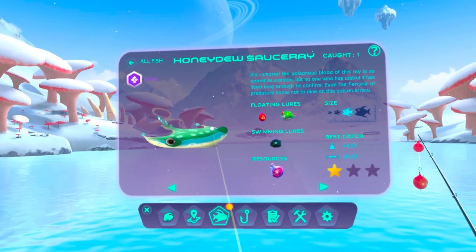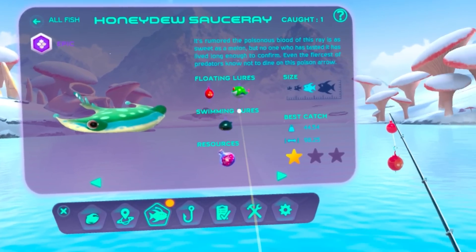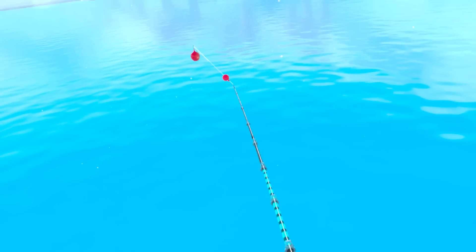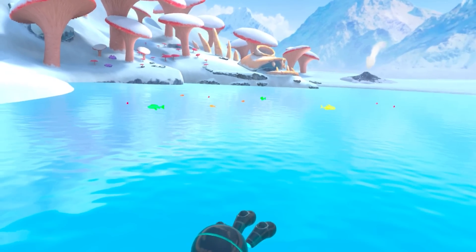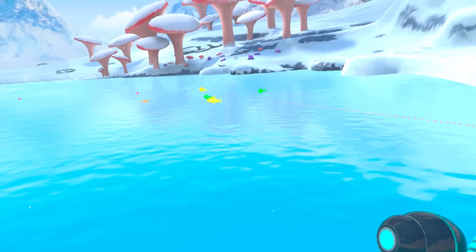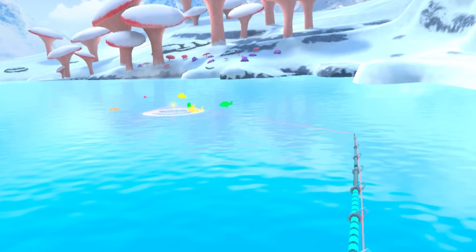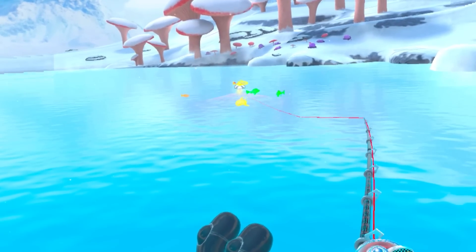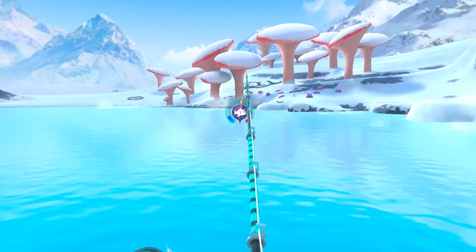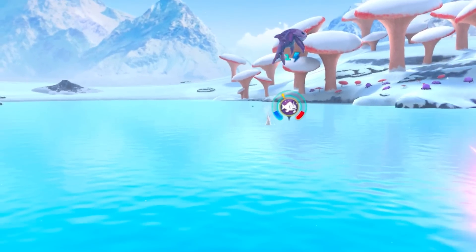We could try and catch this guy - the honeydew sorcery. I would need an inferno lure, which I have. It's almost the largest size, the second one down, same as the Tesla eel. The one thing I wish this game had - which would make it perfect - is if you got to walk around the island and find materials and resources to craft things yourself.